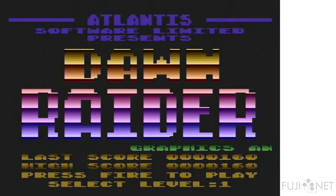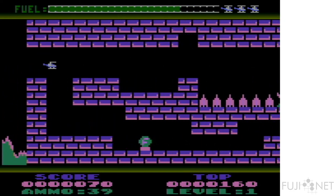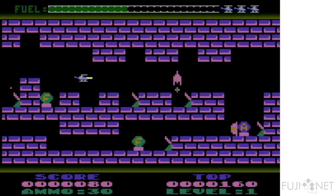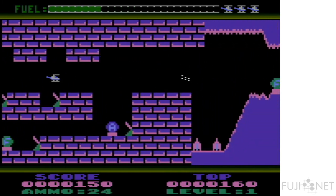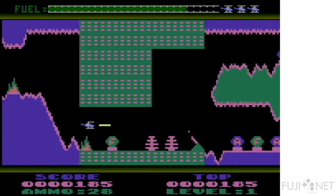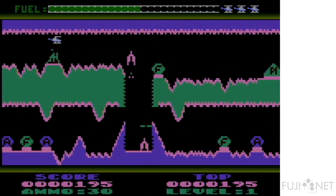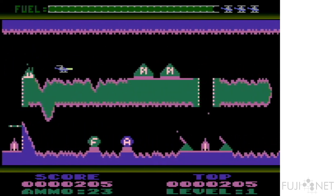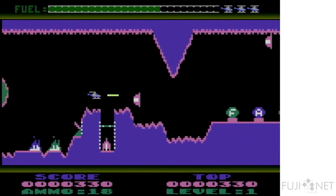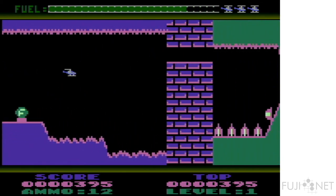Right there it just taught you a very important lesson — this particular game has fires, especially as you shoot the fuel, which you have to avoid. The first part of this looks like a weird little nod to Airstrike, actually. Like somebody saw Airstrike and went, 'I can do better than that.' Avoid the fuel tanks, avoid the ammo tanks. Very nice use of the multicolored Antic character set, and the enemies move along quite nicely.